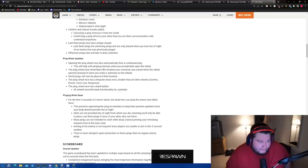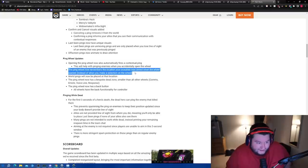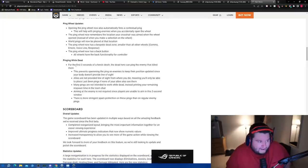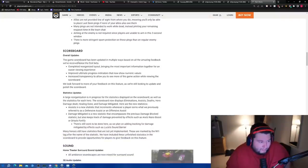The ping system now remembers your crosshair location when the wheel opened — that's big because it makes pinging faster. World pings now place location markers. For the first three seconds of a hero's death, the dead hero can ping the enemy that killed them. That's huge.